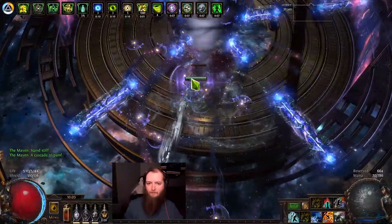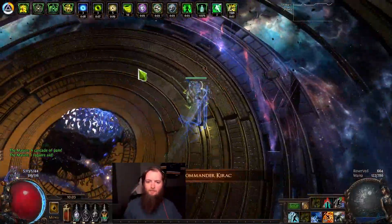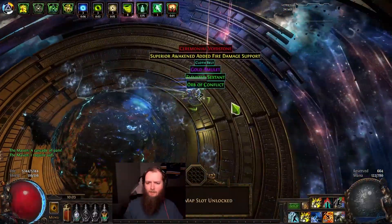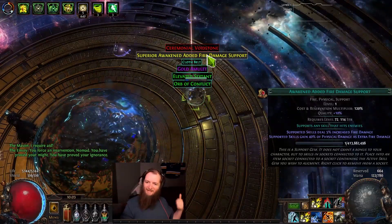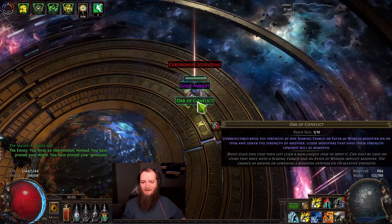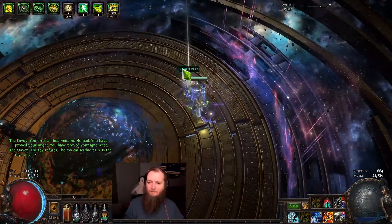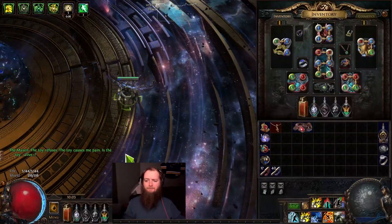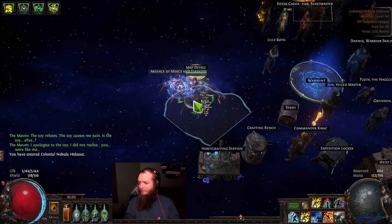This should be it. Give me that watch though. Awakened added fire damage — that's not useful. Elevated Sextant of Conflict. And the void stone though. Oh, and the belt — Arn's Anguish. There we go. There's Maven down. And another passive point for this tree.